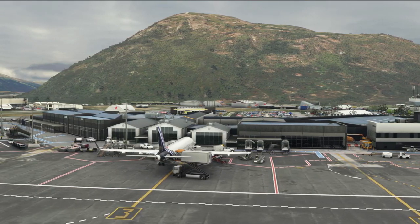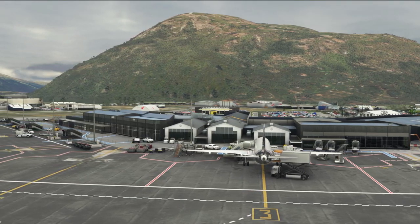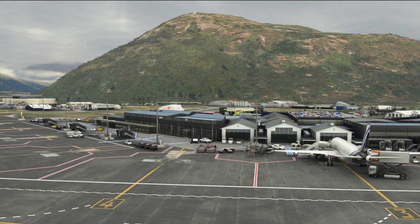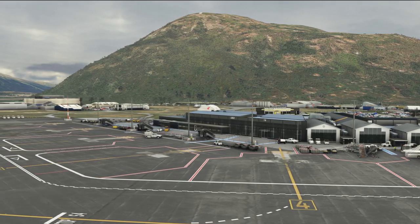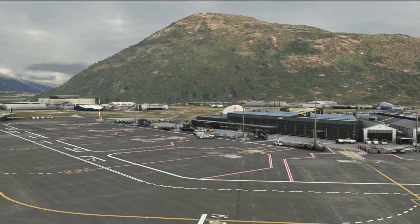They've handmade it from the ground up with ground polygons, crisp bespoke texture sets, runways, aprons, paths, and roads — all textured. They've optimised it as best as possible to encourage the best possible performance out of our simulators, and they've also ensured compatibility with those using Microsoft Flight Simulator on Xbox.